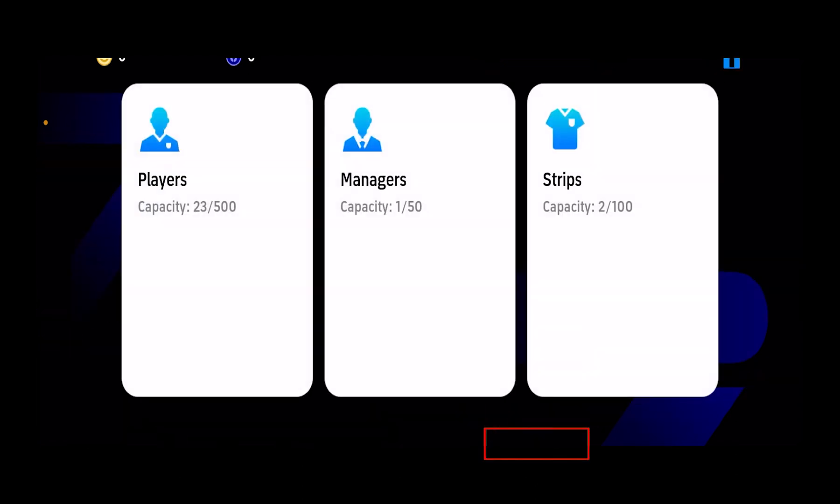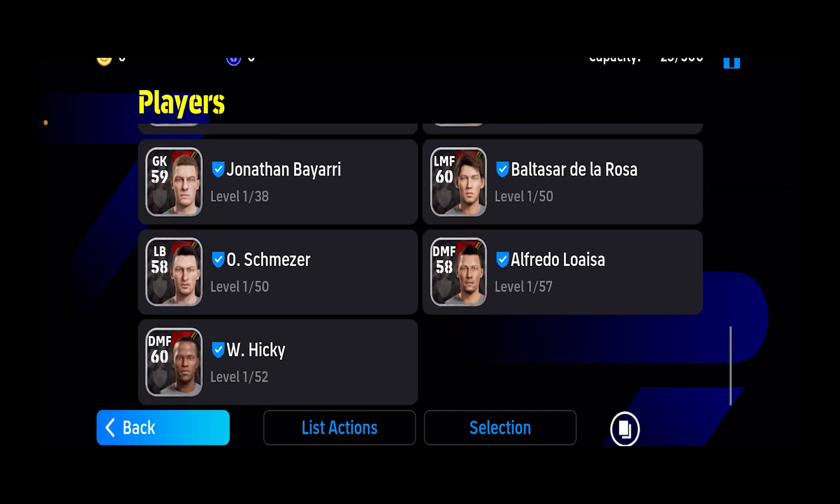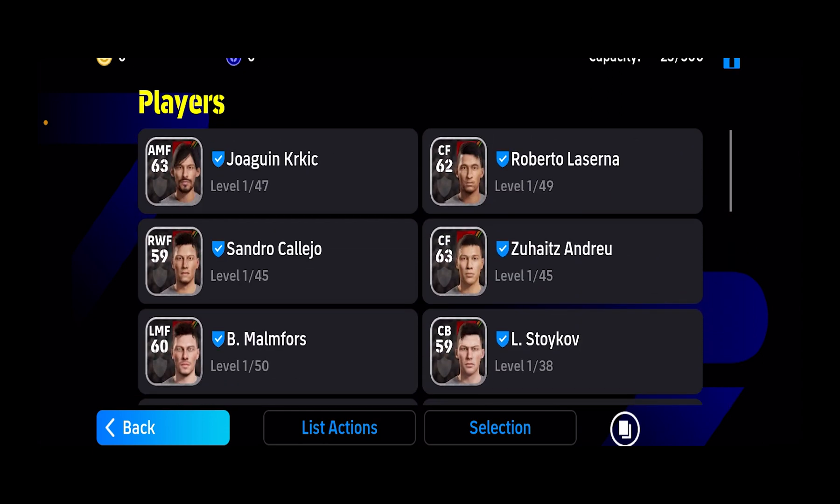For this you need to click on My Team. From inside My Team you need to click on Player, and it's going to show you the list of players you have. You want to choose which player you want to add a skill on.